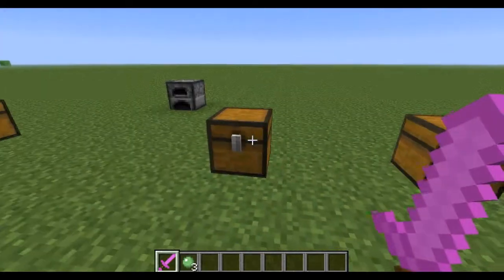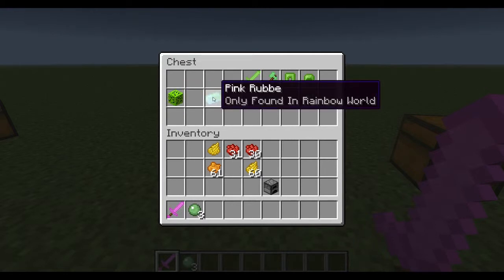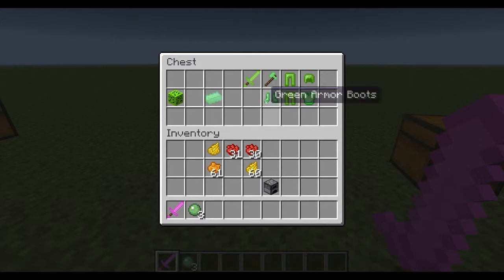Along with the ore and the ingot, so far there has been a green ruby and a pink ruby which have been added. Just to clarify, you can only find these ores in the rainbow portal.